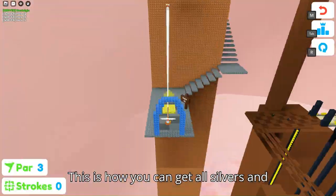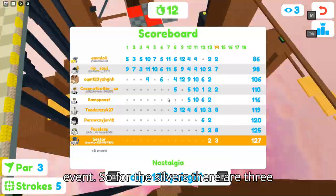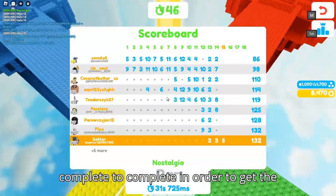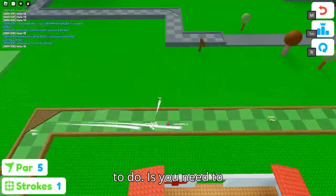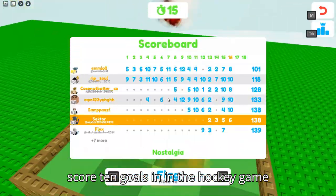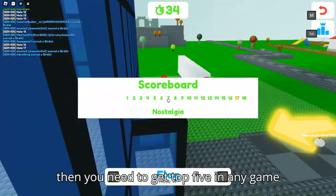This is how you can get all silvers and shines from Super Golf for the game's event. For the silvers, there are three different quests you need to complete. You need to score 10 goals in the hockey game mode, 15 in the basketball game mode, and then get top 5 in any game mode.